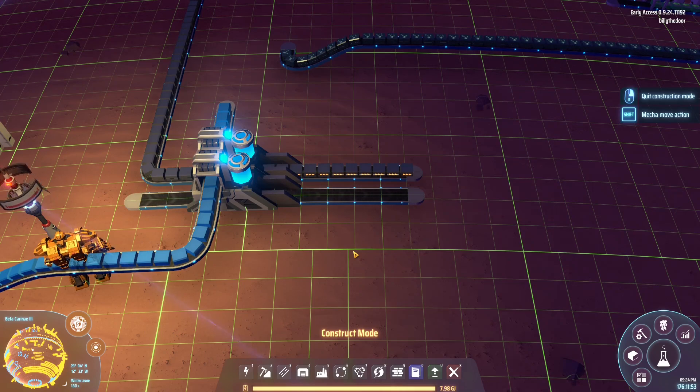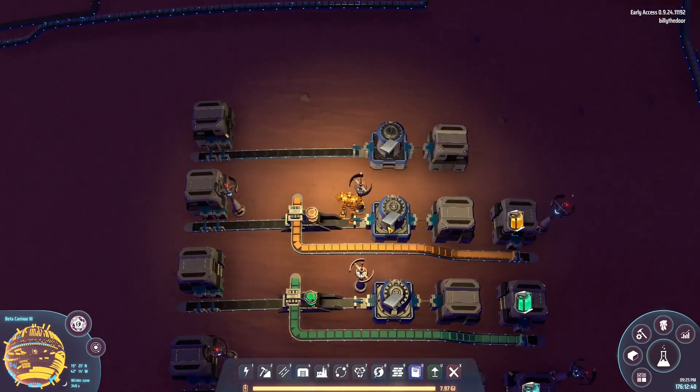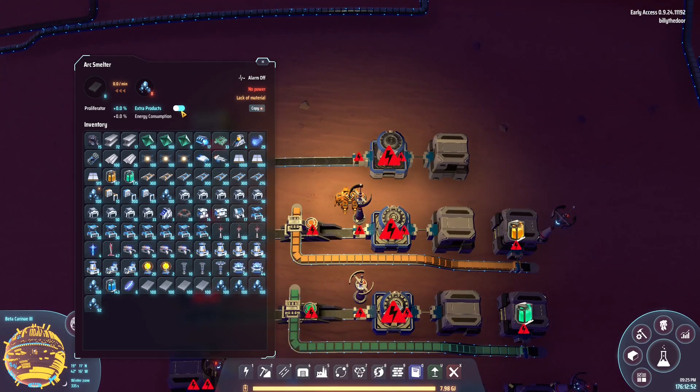I'm going to show you a demonstration on how each level works. In each building you'll find a brand new toggle: extra products or production speedup. You can get either one or the other, not both at the same time. Extra products spits out more product, while production speedup uses more products to make products faster.